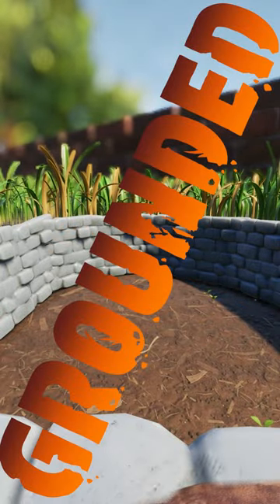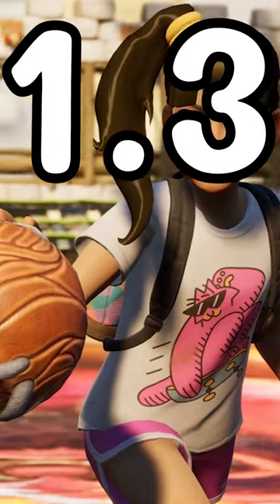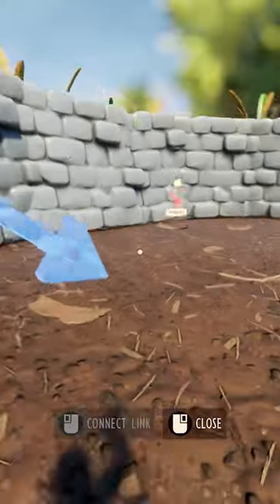Good news Grounded fans, you no longer need mods to spawn in creatures in the new Grounded 1.3 update. All you need is this little creature spawner here, select your bug, connect it up and you're on your way.